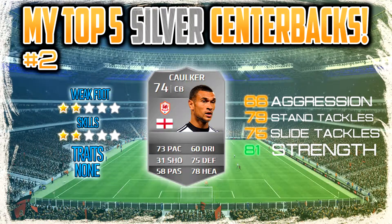Moving on to number 2, we've got the Englishman Corker from Cardiff City. He's got 81 strength, which is again a really good stat for a silver player. He's got no traits, 2-star skills, 2-star weak foot with 66 aggression, 79 standing tackles and 75 slide tackles. I used him a lot and I do enjoy using him.